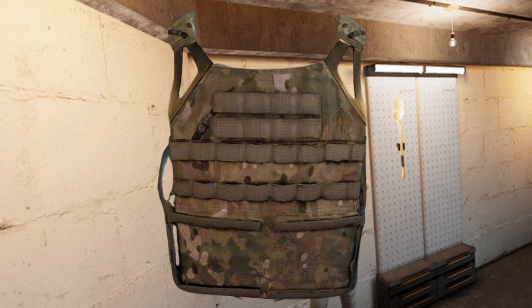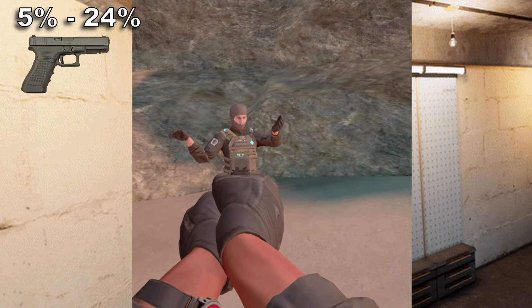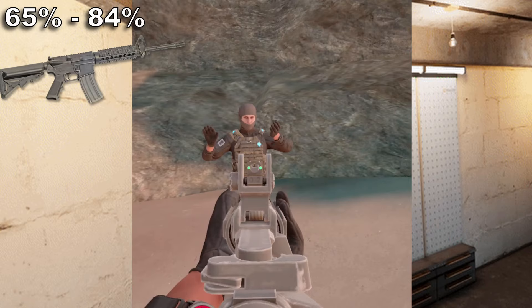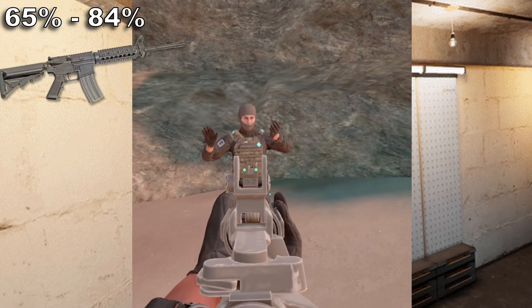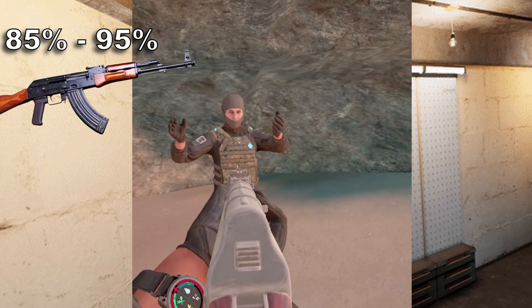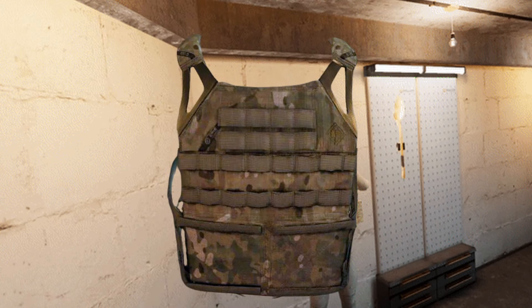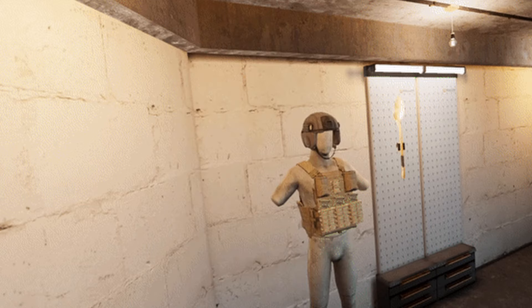Next is the JPC2. This one is kind of a mixed bag — some people say it's good, others say it's kind of bad. With a 5 to 24 percent chance of penetration with 9mm, and a 64 to 80 percent chance of penetration with 5.56 — which is exactly the same with 7.62 as well — I'm going to give this a C minus. You could still somewhat have a fighting chance if the bullet decides to bounce off, but it's a buggy game, so who knows.